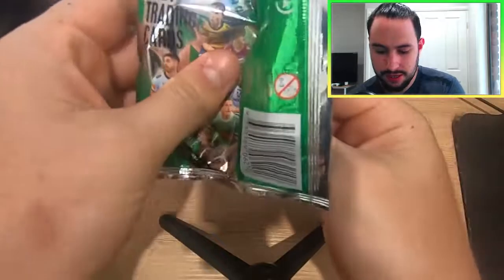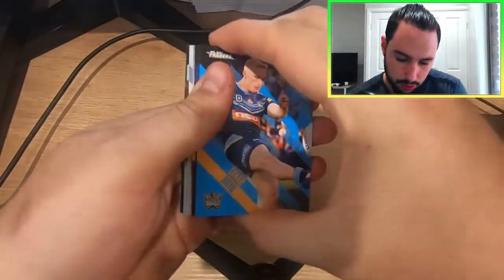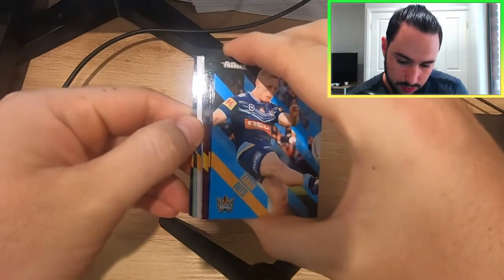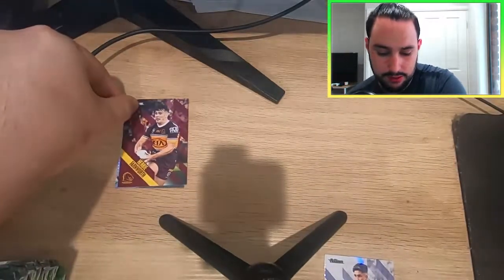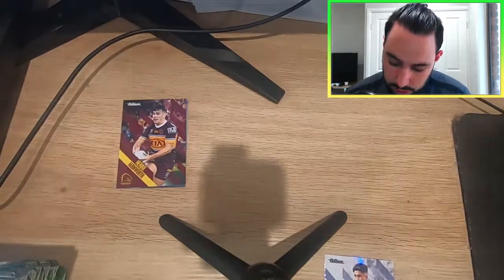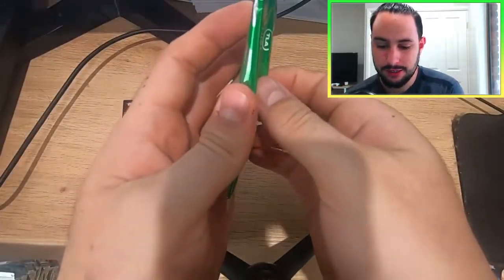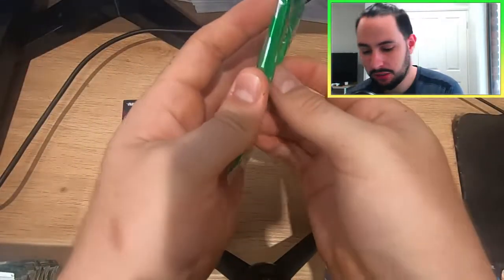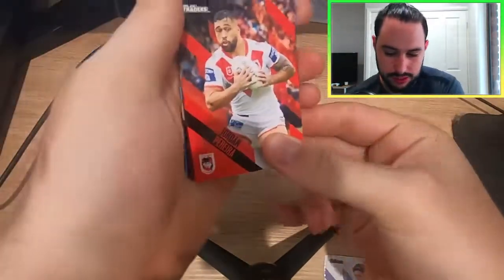As we crack into this first one here, let me know down below in the comments what your favourite card is, what you think I'll pull in this box, if you think I'll pull anything cool. To begin with, we have got our first pack which is a Club Hero. For the first time in 2021 Traders, I'm actually going to be leaving those cards to the end for you guys. So if you guys want to know what that card is, make sure you stick around to the end of this video.